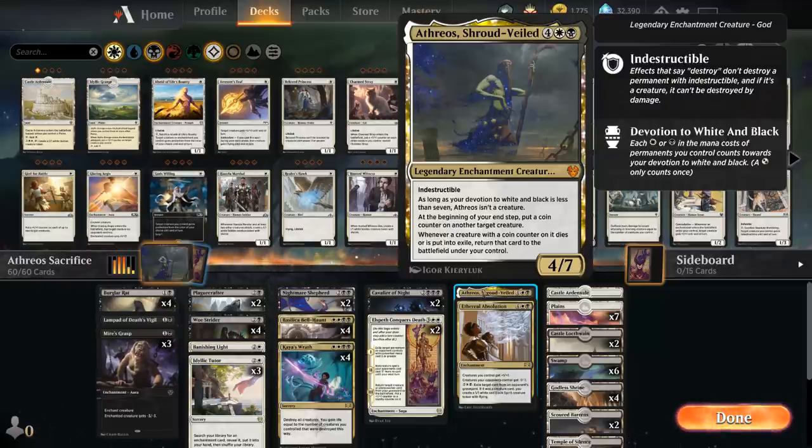The idea behind the deck is that we have a lot of ways of sacrificing our own creatures for value. Once we get Athreos in play and put a coin counter on the creature we sacrifice, we can bring it back right away for more incremental advantage. Our deck is also pretty good at enabling devotion so Athreos can turn into a 4/7 creature to start attacking and blocking.